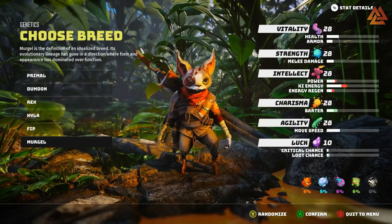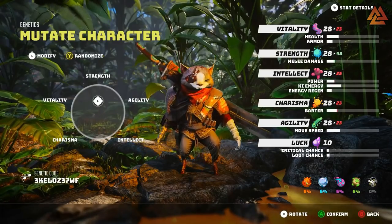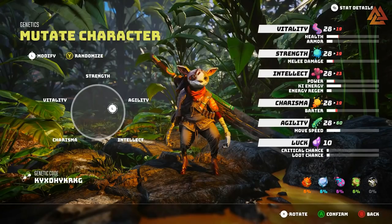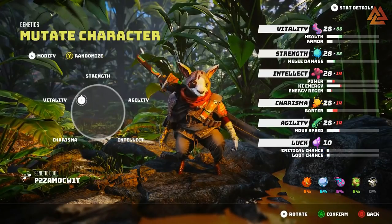Each breed has a different look that represents what they excel at. The physical breeds are thicker, more broad-shouldered, bigger arms, and the higher intellect ones have bigger heads because bigger brains — Pinky and the Brain style. The charismatic breed has a friendlier face. After you select your breed, you get to select your mutation, which adjusts your attributes using a quadrant system. This will also affect your appearance. You'll move your cursor or thumbstick around this circle system to choose what you want to specialize in, and you can see it greatly changes the stats on the right-hand side of the screen.